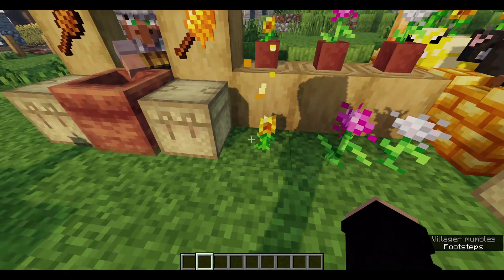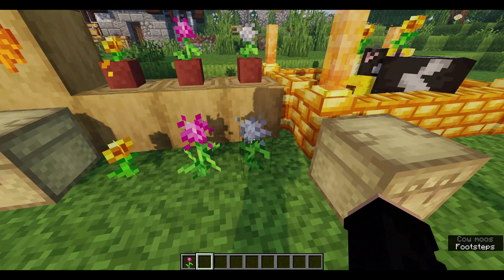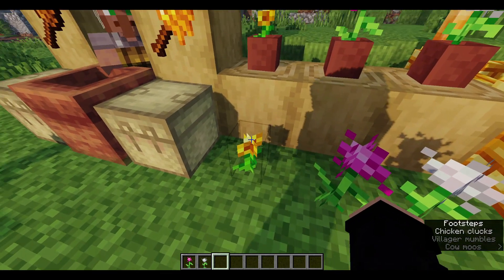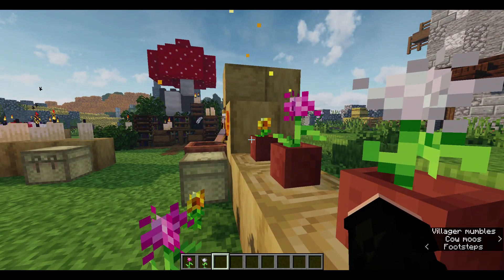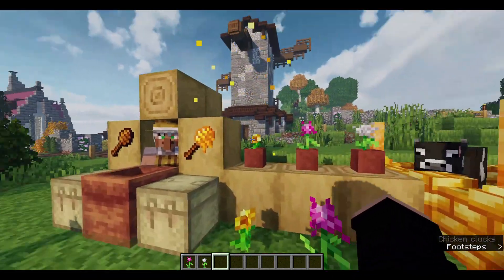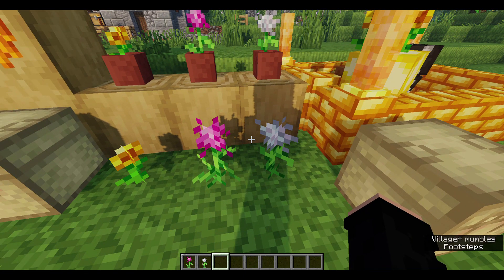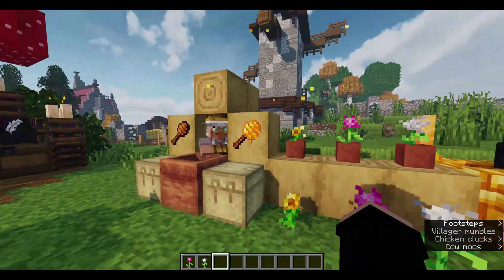On to plants — this mod adds a few new plants: the buttercup, the pink clover, and the white clover. These can all be potted. What I like about the buttercup is it emits these particles, which looks really nice when it's planted on the ground. You can also use these to create normal dyes, so they work as dye sources too, which is a nice addition.